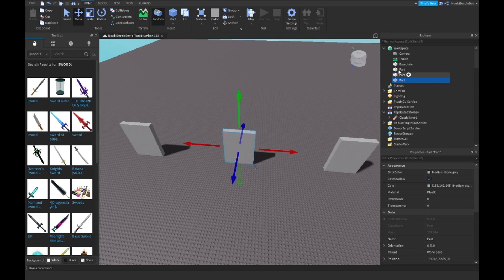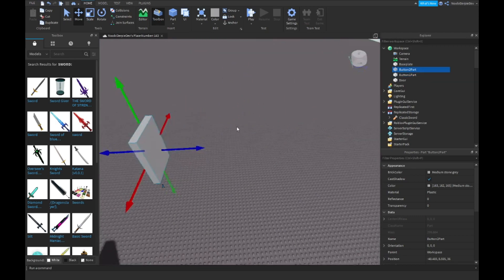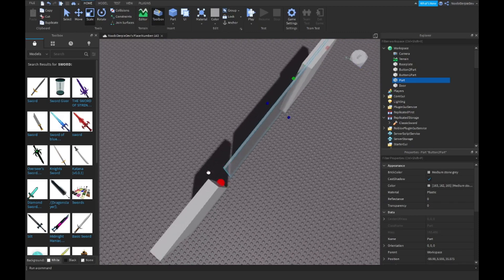In the middle there is your actual door — this is the button one part and this is the button two part. Actually I'm gonna switch them around so it's more logical. Just name this a normal part and scale it the way you want.